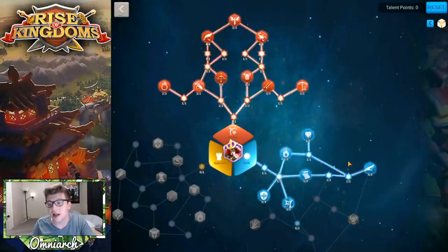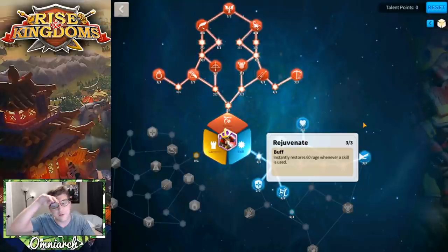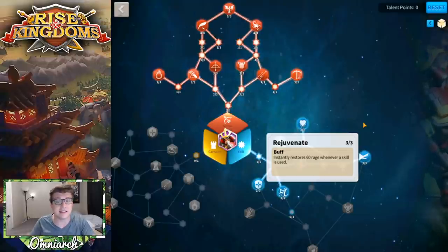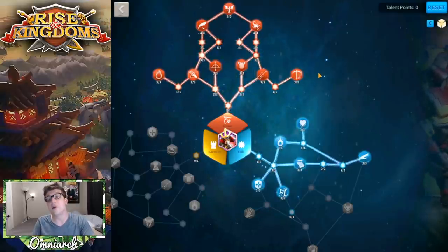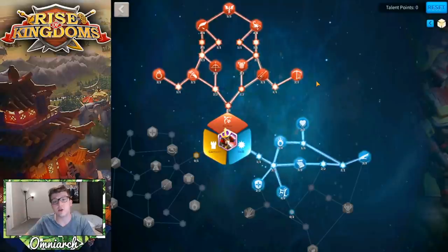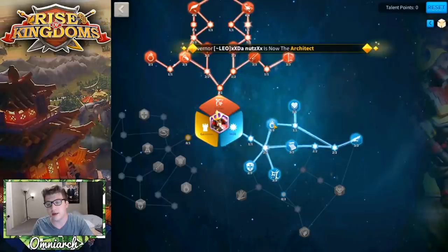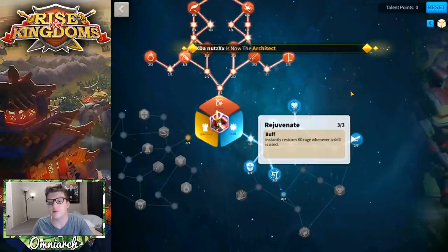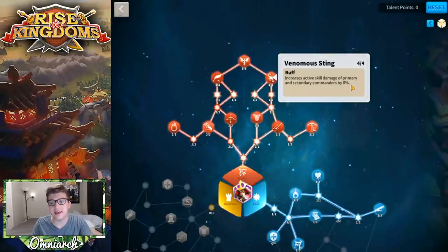When leveling up Esong, the first thing I would do is make your way to Rejuvenate — that is an incredibly good skill because you want rage regeneration on Esong. Not only does he have it on his second skill built in by default, but you want as much from his talents as possible, because the more rage regeneration he has, the more he'll abuse that circular AOE. So grab Burning Blood, then All For One, then Rejuvenate — ignore Latent Power.